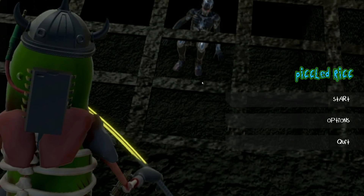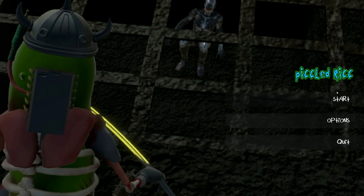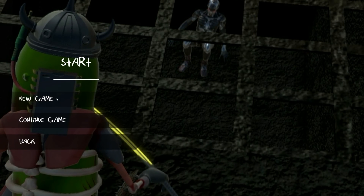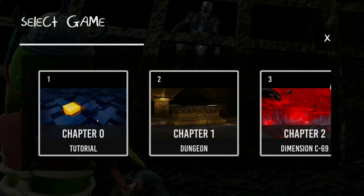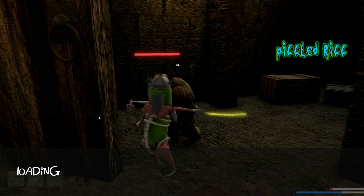Anyway, let's get our Szechuan sauce-stained asses over to the start screen and see what we've got going. New game, chapter... Tutorial, I mean I guess. I guess we'll try the tutorial like casuals. Pickled Rick.